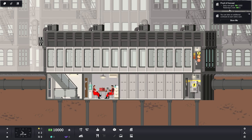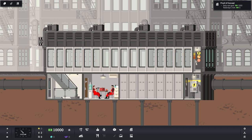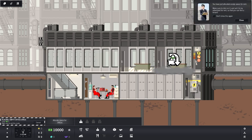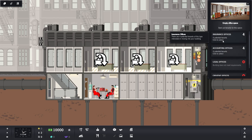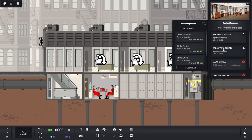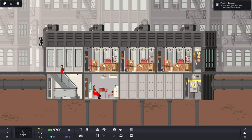We have a goal up here — 'proof of concept,' daily rent goal is a thousand dollars. So we're going to start by building some offices on this ground floor. In the build menu we have our electric line, maintenance room, stairs, and a utility closet that distributes utilities per floor. We'll build two or three offices back here. We have insurance, accounting, legal, and creative — we don't have the requirements for some yet, so we'll do insurance offices.